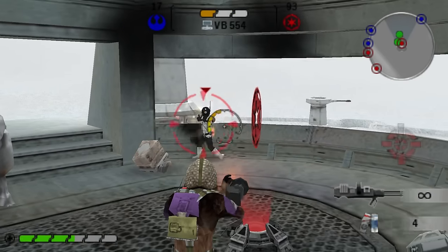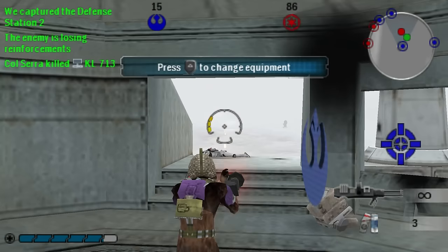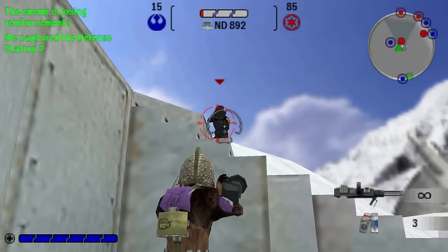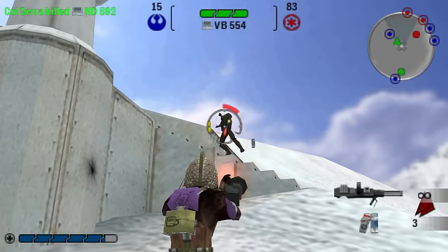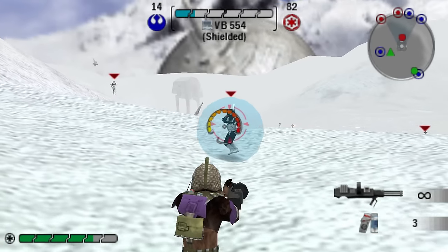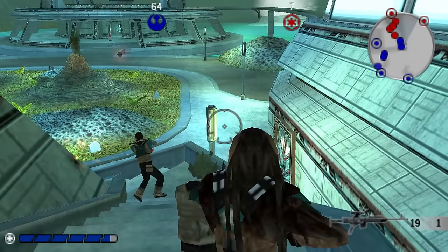Besides that, sometimes you'll target the wrong person or turret, and that can get annoying. But all in all, for what Renegade Squadron has to work with to exist on this handheld device in the first place, it could've been a lot worse. Really, for me, the worst part about the lack of the right stick isn't turning or tight spaces - it's having to rely on the game to move your camera when on slopes.